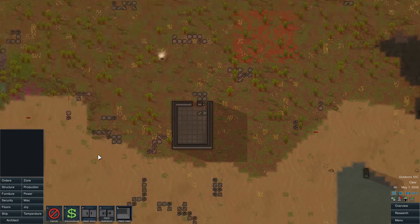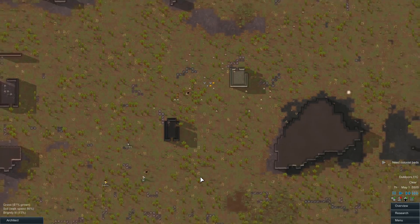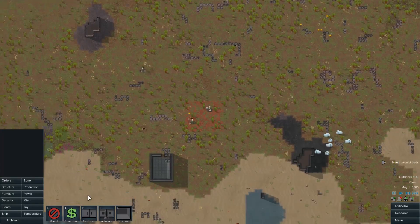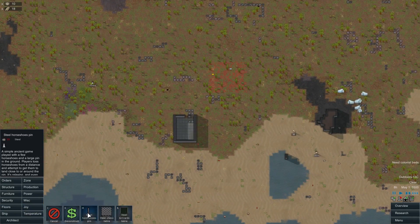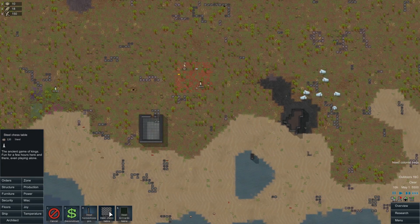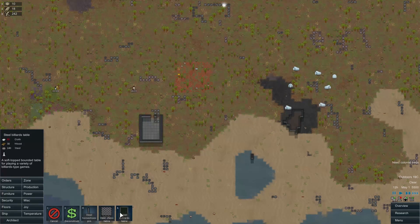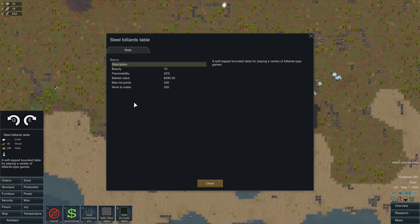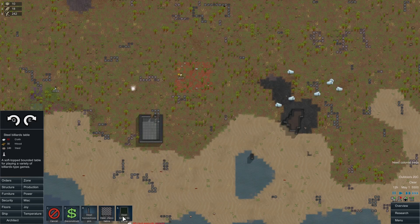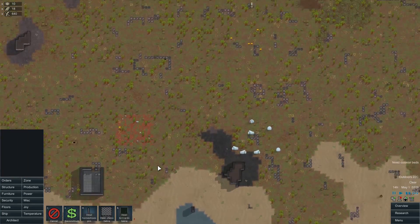For here I will queue up nothing — let's let them haul first. There's a joy thing that we got. Horseshoe pin requires a little bit of steel and it's just playing a game of horseshoes. A chess table there, a billiards table — need a bit of cloth for that though. No fun value to it, it looks like.